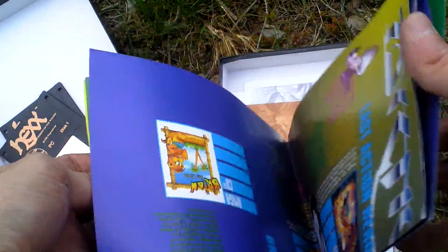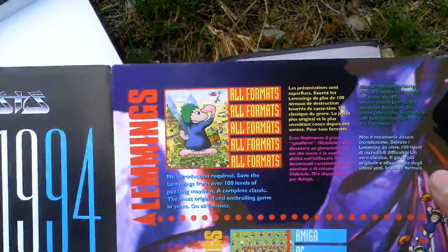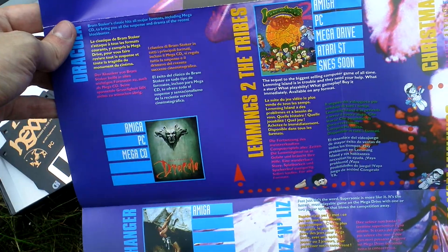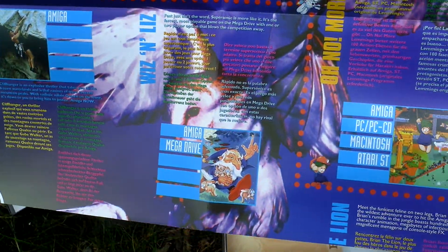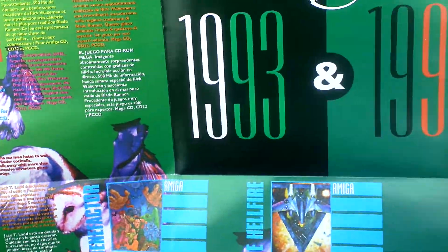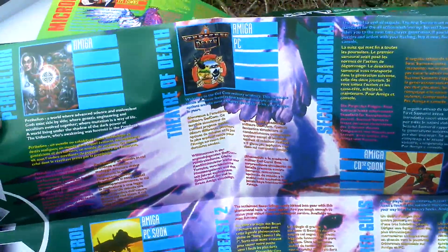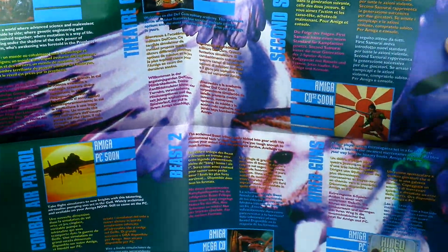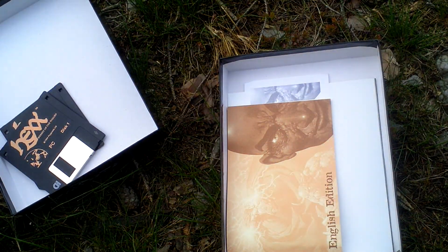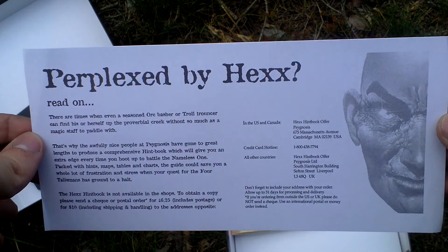Here is the games catalog — Psygnosis games — it's like a big poster. You can read some info about their releases in 1993-1994, and on the backside it continues. Interesting — this is the advertising, and here is an advertisement for a clue book to this game.